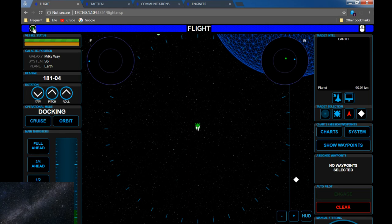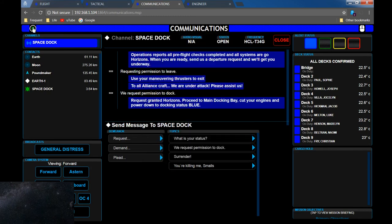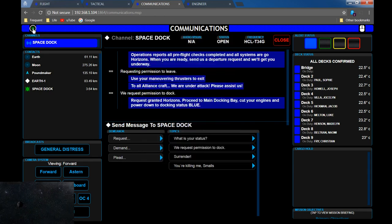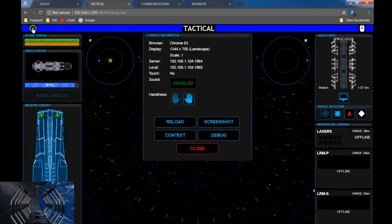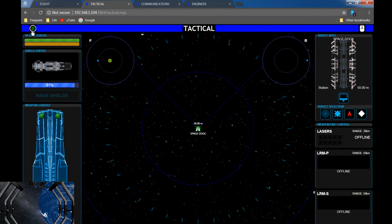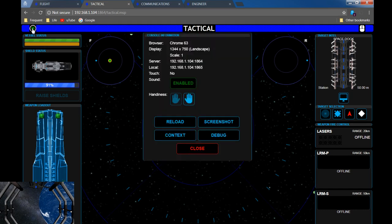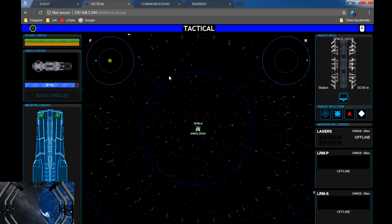Now the third issue — the little hint button. If we go up to the top left corner, we see a little green dot. If I click the green dot, it doesn't stay — I'm assuming when you tap it, it's supposed to stay, but it doesn't. I can briefly see things like Chrome version, landscape scale, IP address, local and server info, touch status, and sound enabled — but the panel just disappears. This happens on tablets and all other devices as well, and it's a real annoyance.